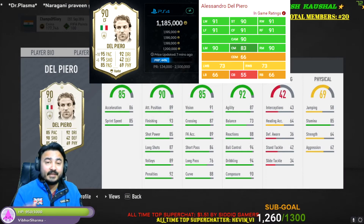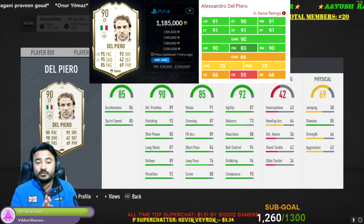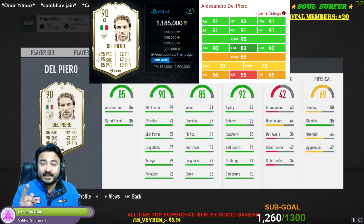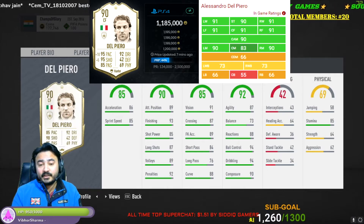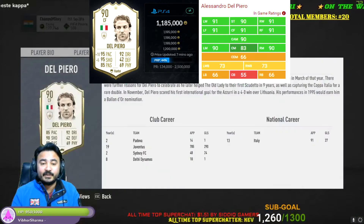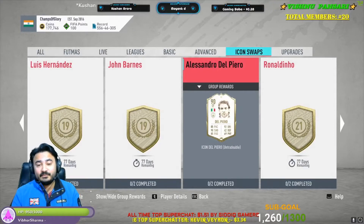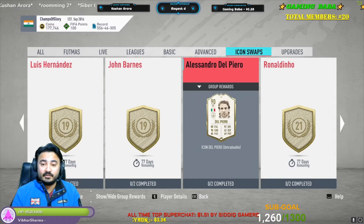Next one is Del Piero. Del Piero is better as a CAM than a striker, but you can also use him as a striker with good support. The one thing that is great is his first-time strike and his shooting — his shooting is insane and he is a great card. You have to invest 20 swap deal players to get Del Piero. He is a good choice and I would rate him 9 out of 10 because Del Piero is a great CAM and striker.